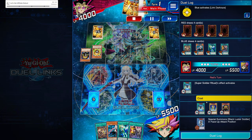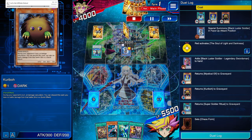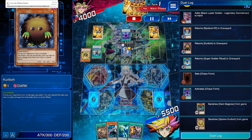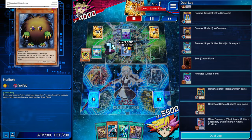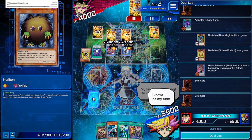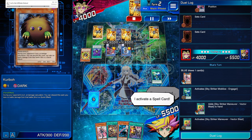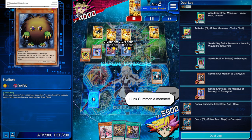Sky Striker — believe in your deck. They activate Super Soldier Ritual, banish the Mystical Elf and the Kuriboh, and summon their BLS. Then they grab the BLS Legendary Swordsman, activate Chaos Form, and do it again, banishing the Dark Magician and the Spirit Kuriboh. Now we're staring down 6000 attack on the board from a bunch of BLS cards. They set and pass — it's not a bad board at all. We're going to activate Engage — I always want to draw two off of it — then use Vector Blast, nobody's in the extra, just trying to get stuff in the grave. I have a Rose and a Raye.